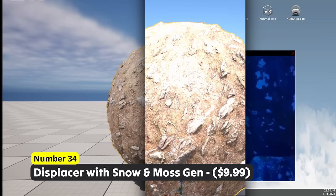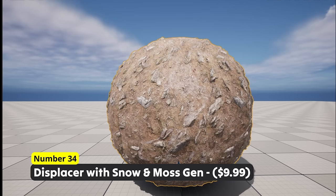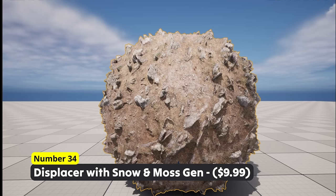On this stone there is snow and there is some moss on that other stone right there. Number 34: Displacer with Snow and Moss. Generate realistic snow on your meshes and transform your scenery into a winter wonderland, or simply add that last bit of realism to your nature scenes with some moss here and there.